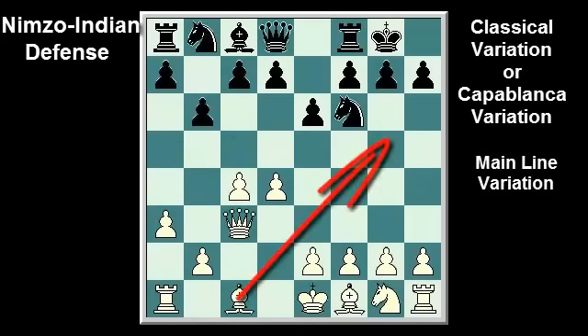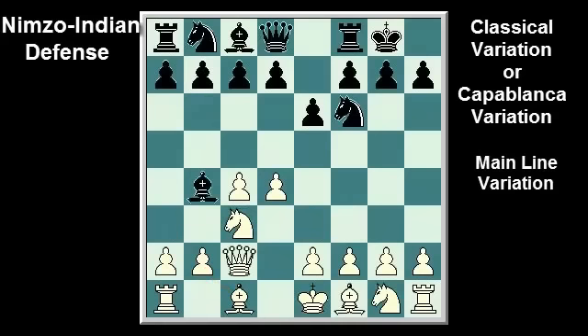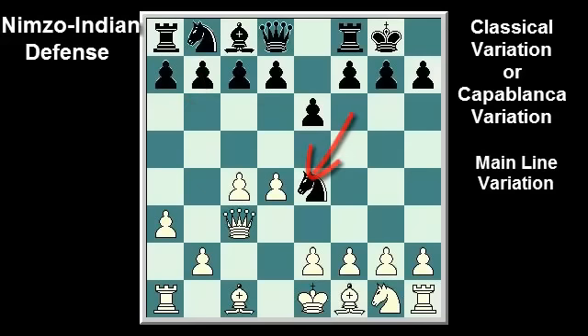Instead of playing the main line Bg5, white can play Nf3, Bb7, e3, intending to develop the dark-squared bishop to b2. Also, instead of playing the main line a3, another possibility is e4, although this is somewhat inconsistent with Qc2, as black might be able to double white's c-pawns at some point — something Qc2 was supposed to prevent while guarding e4. Another way to deviate from the main line: instead of playing b6, black can also try Ne4, Qc2, e5.